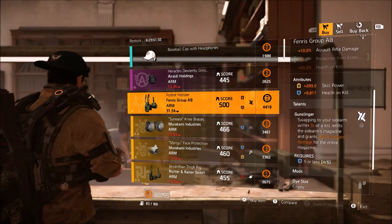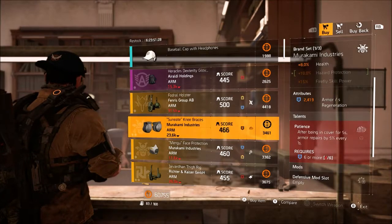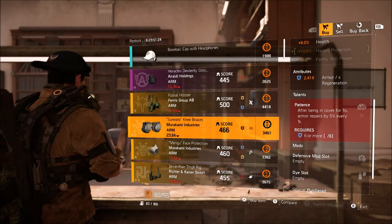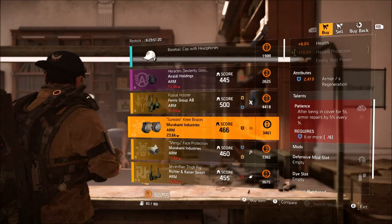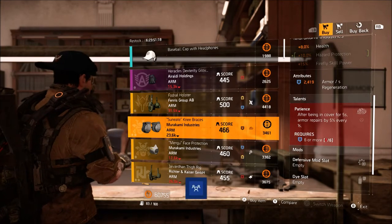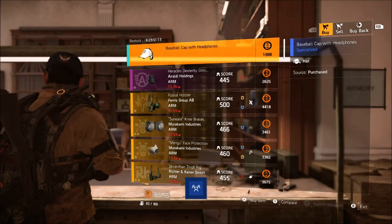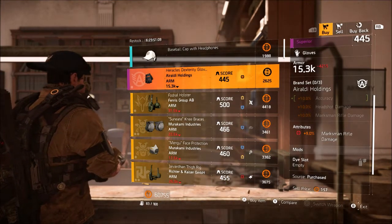Next, at the clan vendor they are selling a few things like this Fenrir's holster with skill power and health on kill, and Gunslinger. A few Murakami pieces with armor generation, Patience, and they're also selling a hard-hitting piece with a blue and yellow mask. So if you're looking for some Murakami pieces, they are selling two pieces this week — not really the best, but they do work.